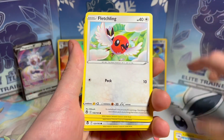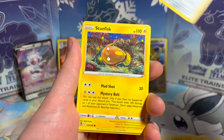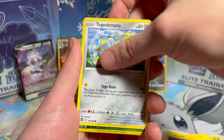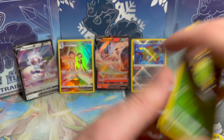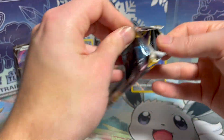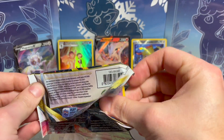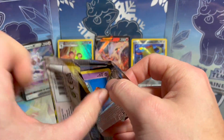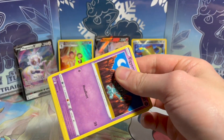Wallace, Lantern, Fletchling, Dratini, Klang, Stunfisk, Togedemaru, Spinarak, and another Zero Aura. Still looking like a pretty empty backdrop for how many packs we've opened, and how many hits we didn't pull in part one.